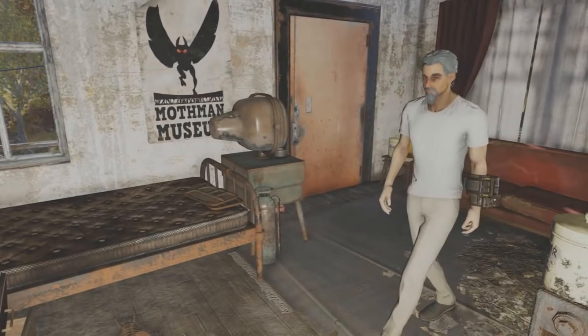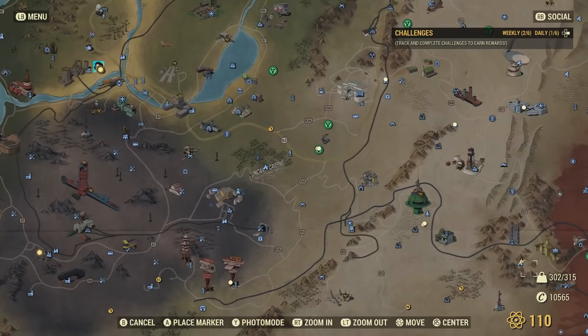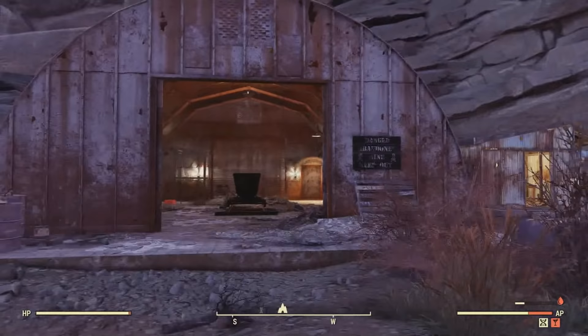So that was one holotape you can find about the interloper. As you heard, Jeff Lane was going to go out to find this creature so he could study it, so he trekked all the way down to the Lucky Hole Mine. As you can see, it's located right by Fort Defiance and the monorail elevator. This is the entrance inside — let's go ahead and head on in.